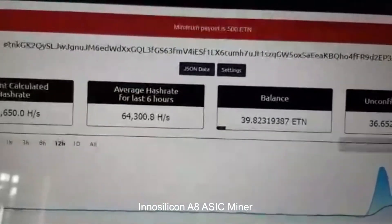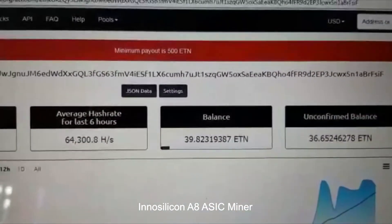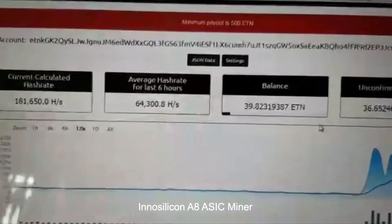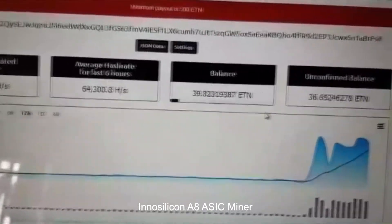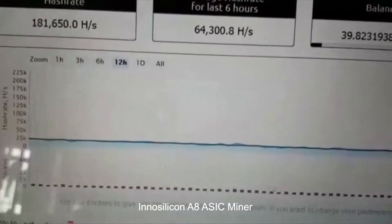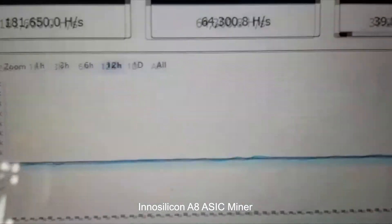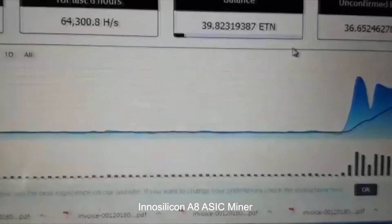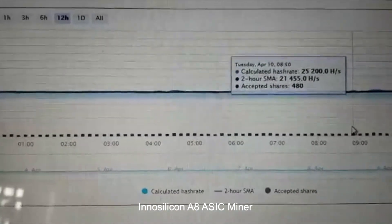The pool has been set up with a 500-coin minimum payout, and it has already paid out quickly. I had around 400-something coins mined over the last few days through the Car Giant miner. You can see the hash rate jumped after adding this A8 — before, only the Car Giant was running and it was under 25K. After adding it, the hash rate jumped up.